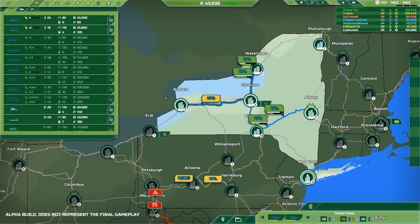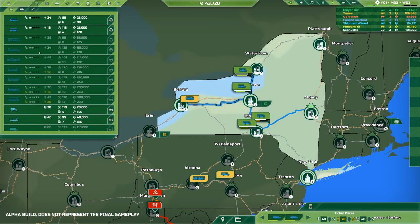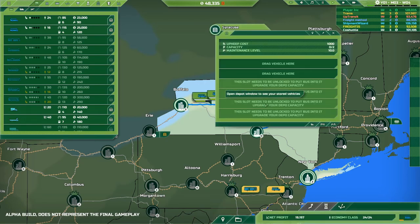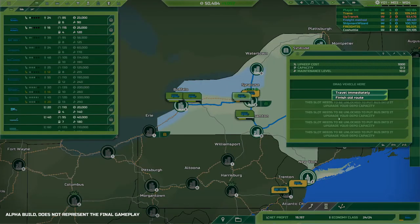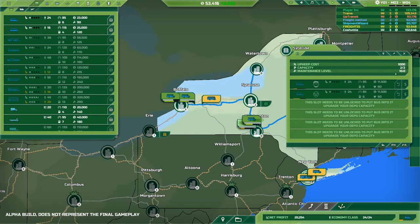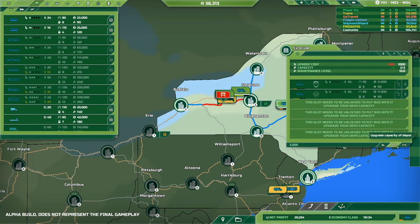Drop the price a little bit. Can't afford another bus yet — nothing decent anyway. Wouldn't mind upgrading a couple of our vehicles. This guy is definitely cutting into our area. Drag a vehicle here — so I've got to grab him and put him in here. Looks like you upgrade your depot — upgrade capacity, upgrade the maintenance level or something.